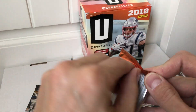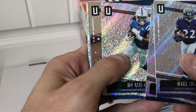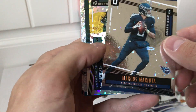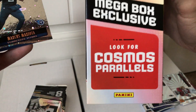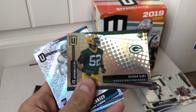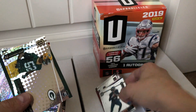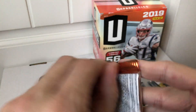Pack number one — there's 56 cards per box, so there's gonna be a lot of base cards. Hopefully some parallels too. We get Mark Ingram, Moe Ally Cox again. We've got a Marcus Mariota — that's an interesting-looking parallel. Oh, Cosmo parallel! Yeah, look for the Cosmo parallels. That's kind of cool looking. And we have a rookie card of Rashan Gary. That's going to be another exclusive card.